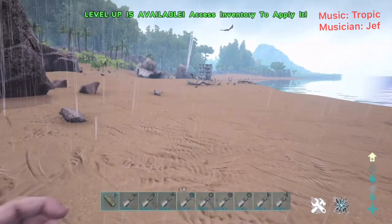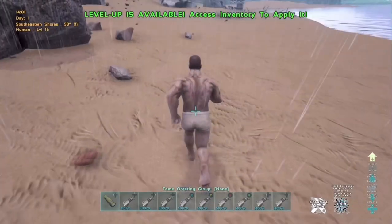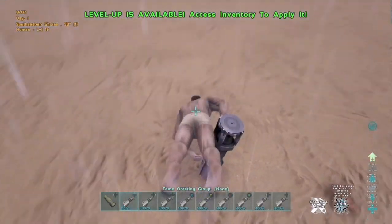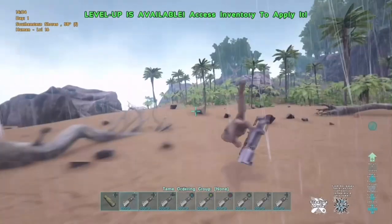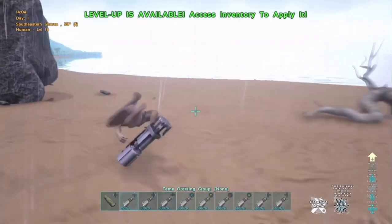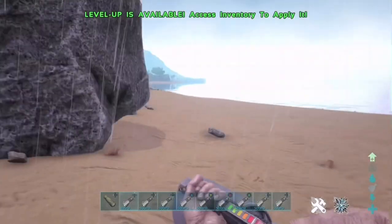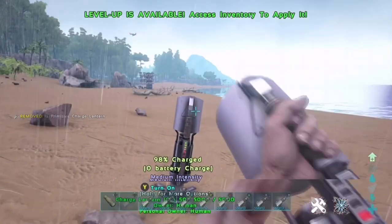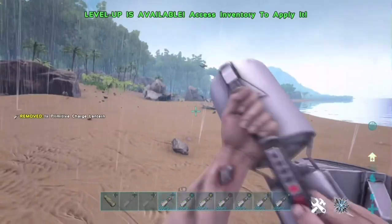Welcome back to another video. Today I'm going to be showing you a new ARC method on how you can raid people without actually getting shot by the turrets. It's super easy, it doesn't really require a lot — it just requires these charged lantern things. It's like a god mode glitch where you basically don't get shot, but if you don't do it right you do get shot. Basically what you're going to do is get loads of these charged lanterns.